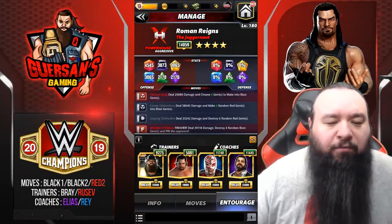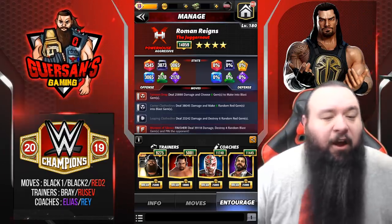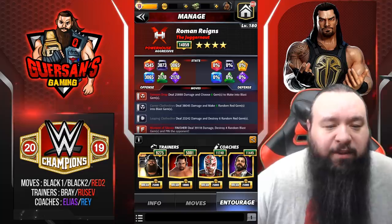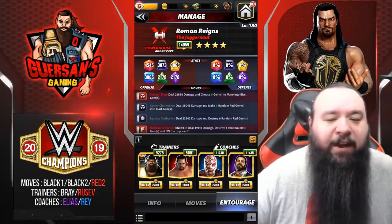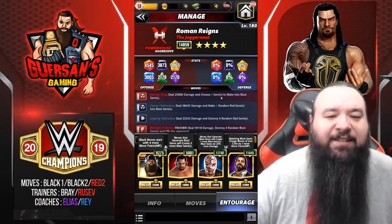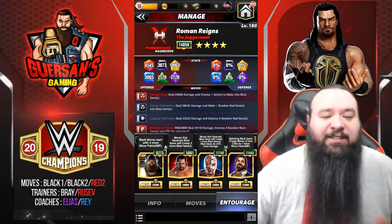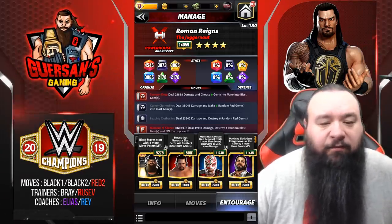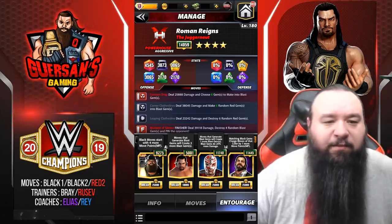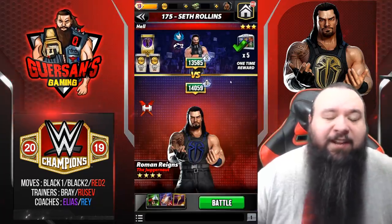Trainers for that are going to be Bray Wyatt along with Rusev — two pretty common guys. On the more uncommon side, I'm using Elias to help with the black and Ray Mysterio, who boosts blast gems by 25% and creates one extra, so I make six instead of five. If you don't have Ray you can use X-Pac, and instead of Bray you could use Sting, with X-Pac instead of Elias. Let's have a look — we're going against Sette Roland because he's a pretty easy opponent.